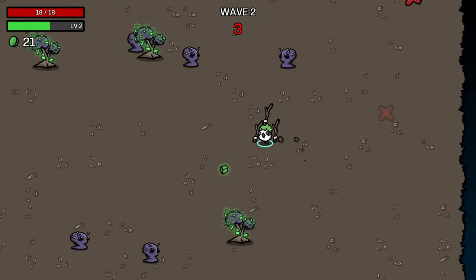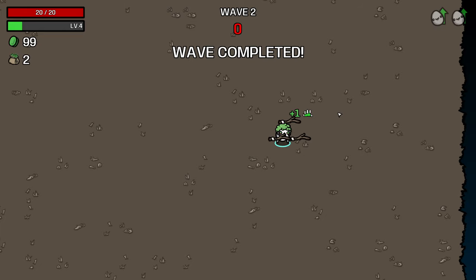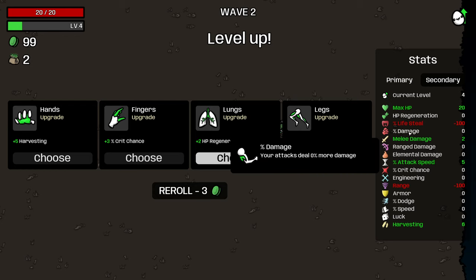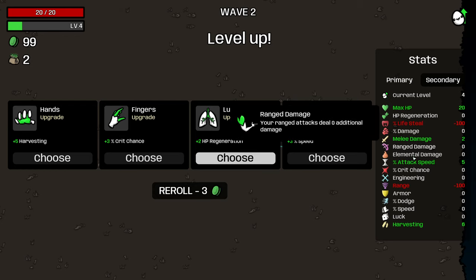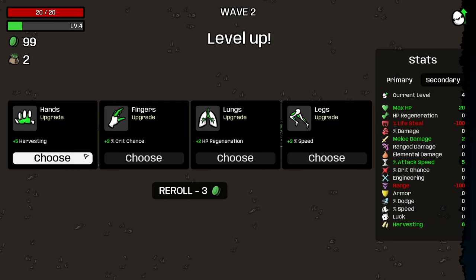One thing you have to keep an eye out for is that your natural inclination is going to be to charge off to try to kill those trees. Obviously on this character you want to avoid doing that. We'll still take melee damage even though the sticks naturally build into it. Other forms of damage increases are better than flat damage for this character, but it's still good to grab that.